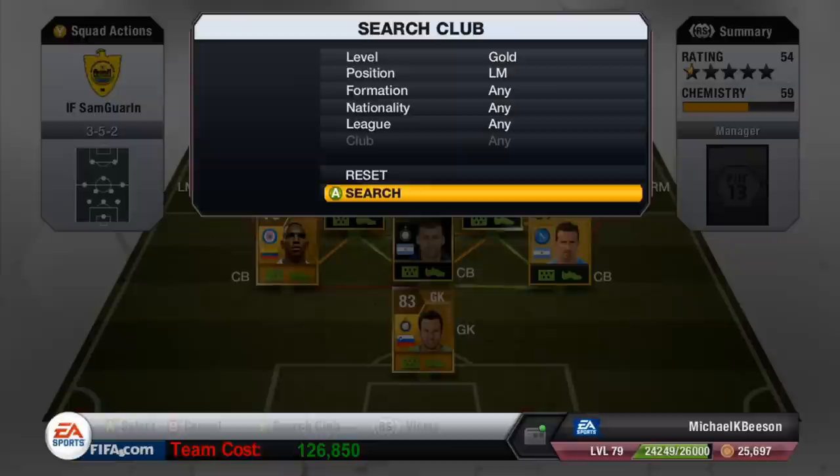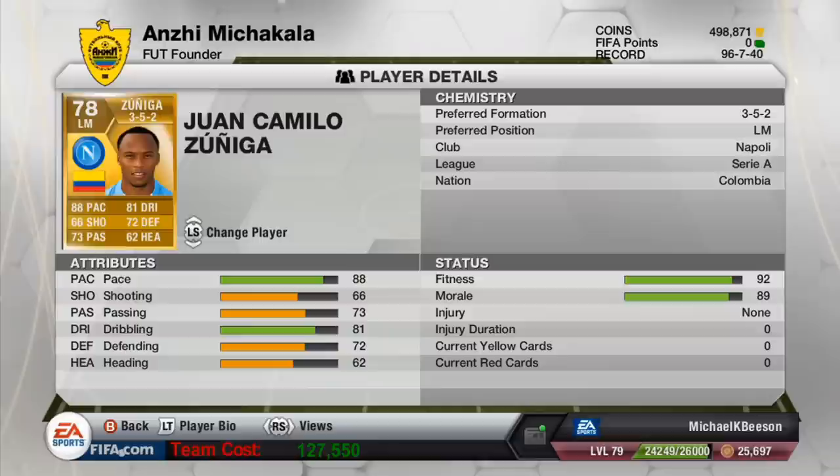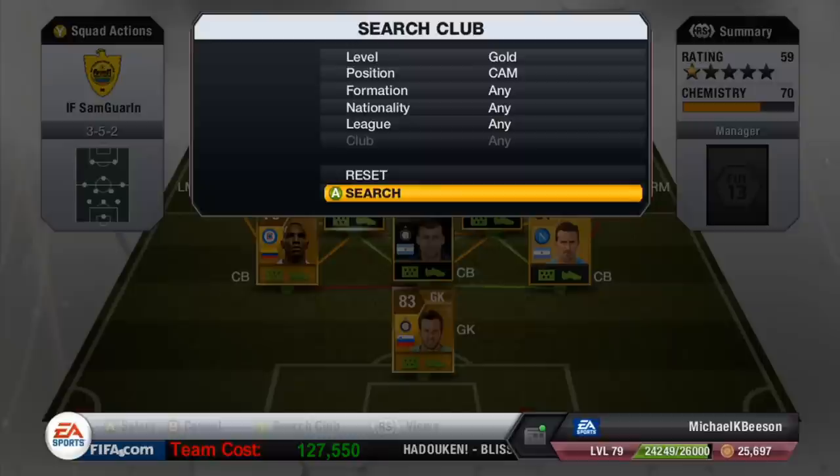Guarin is just so good at absolutely everything. You can play him anywhere in the centre mid role — defensive mid, centre mid, attacking mid — any of those positions he'll fit perfectly. Now we've got Zuniga — that two-star weak foot does let him down a little bit. It's difficult to run down the wing with him and get a cross in, as he is right-footed, so you find yourself cutting back and nine times out of ten he will lose the ball.